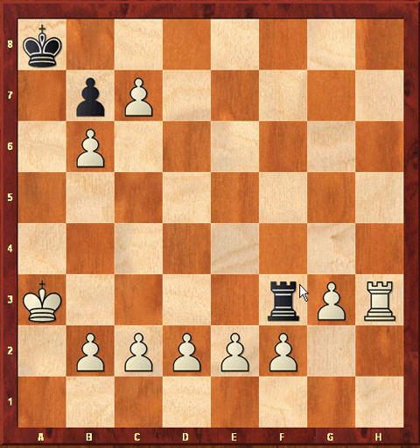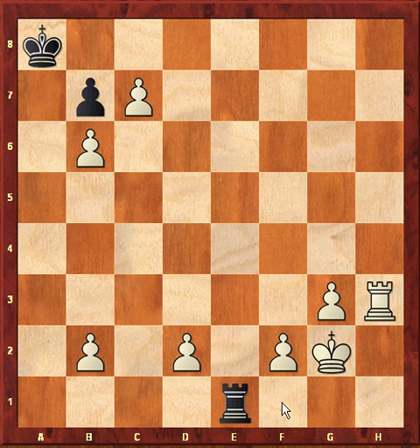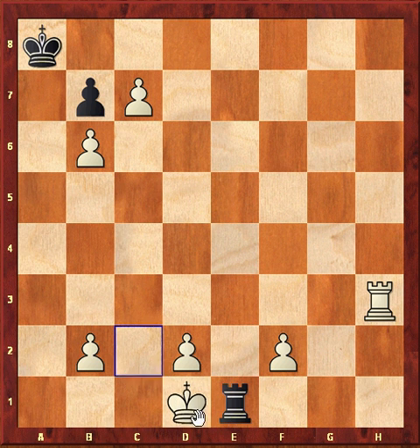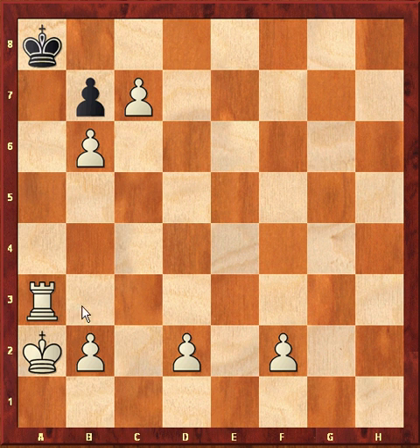Let's continue on to the very end. This is the first pawn move that white needs to make. This is the second pawn move. Now white has the square c2 and e2 to run to. It's white's 14th move, and in two moves he will checkmate black. Can you find mate in one? Rook takes rook, checkmate.